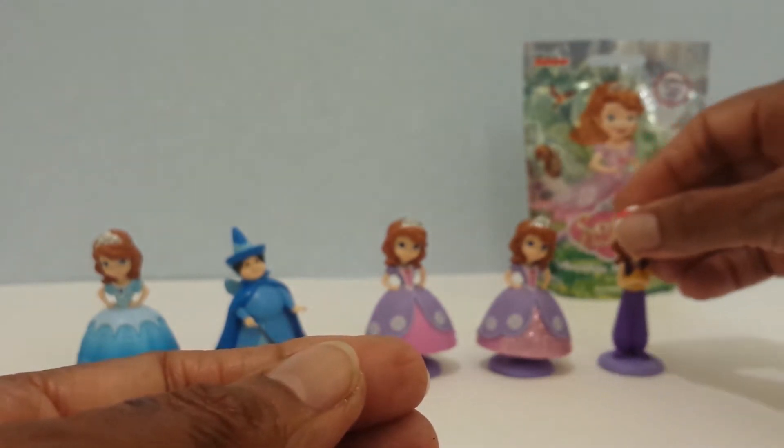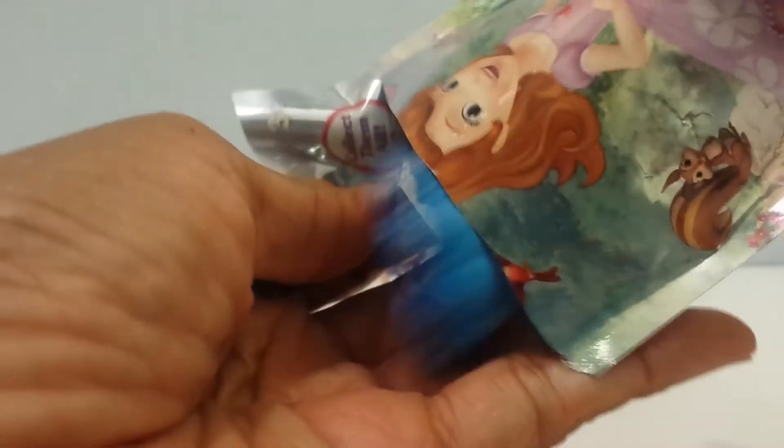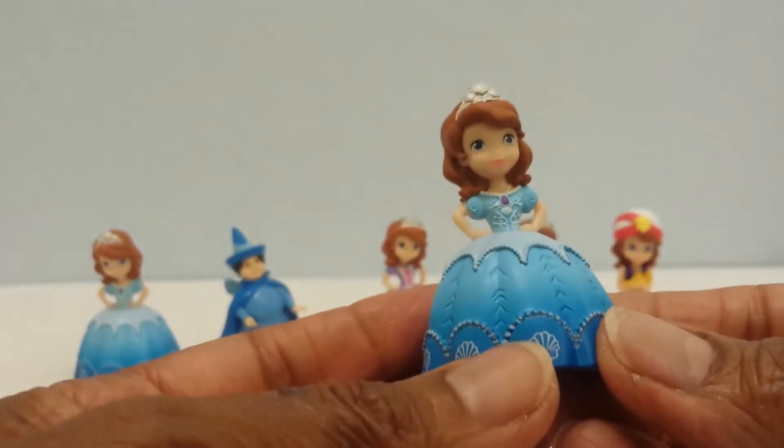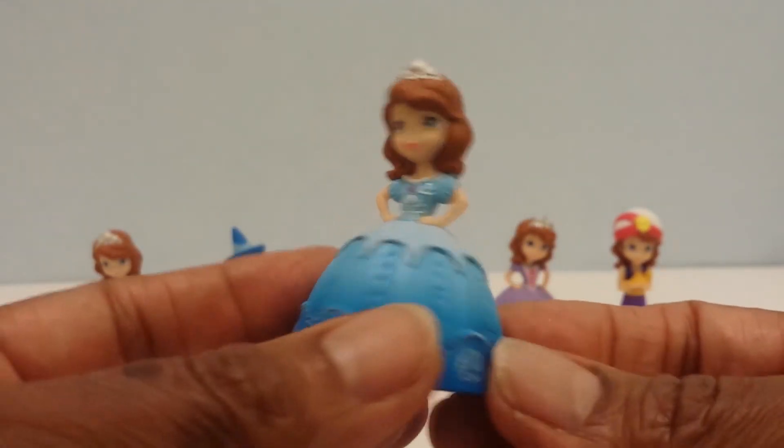And then the last bag — let's see who's in here. Here it is. It's a repeat, it's a duplicate — it's Sophia again in the blue dress. So we've already seen this one.